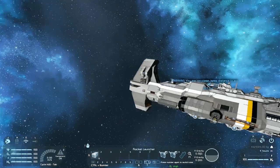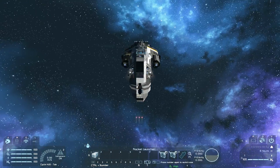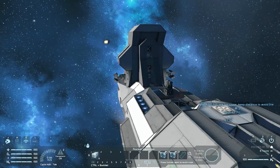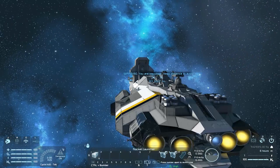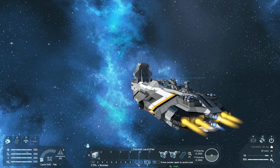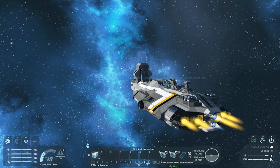We have three rocket launchers in the front. I'm guessing the rest of the damage-dealing is coming from turrets that look to be peppered all over the top of the ship.